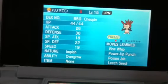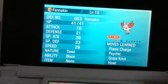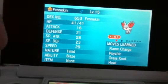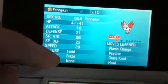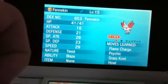Next is Shiny Froakie — or whatever it is — in Shiny, with these moves and attacks, natural ability, and no items.